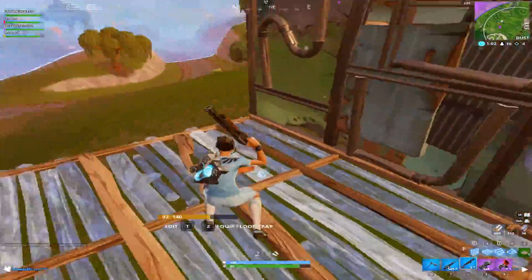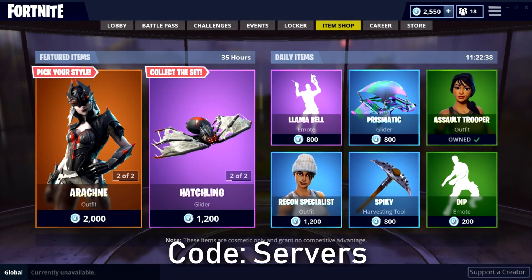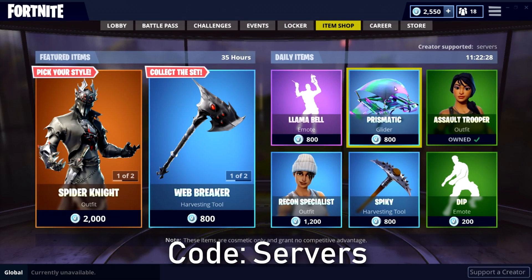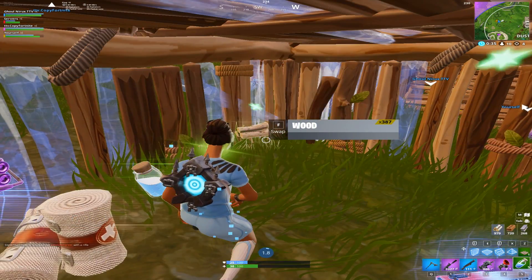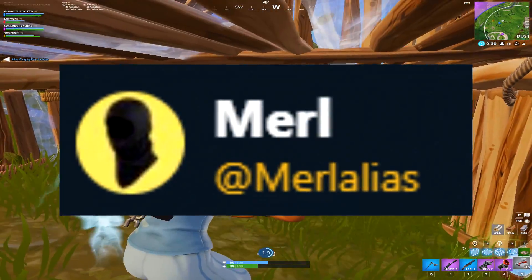Also, if you guys haven't already, head into the item shop, go down to the bottom right, and hit 'Support Creator.' Once you're here, type in my Fortnite username which is SERVARS — S-E-R-V-A-R-S. Basically, every time you go and buy V-Bucks or make a purchase in the item shop, you'll be helping the channel out a ton. I'll receive about five percent of whatever you paid for your V-Bucks — you guys keep all of your V-Bucks, I just earn a little bit of the money. If you are using my code, please tweet me on Twitter as I'd love to thank you guys personally.